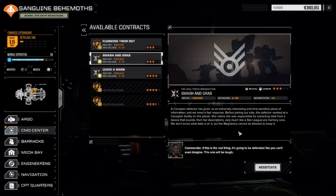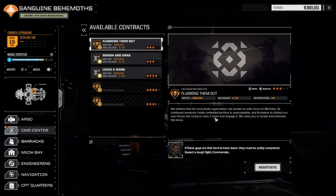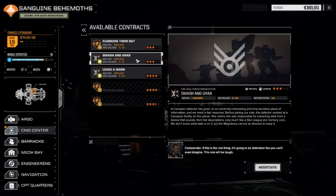First mission: a Canopian defector has given us extremely interesting and time-sensitive information. She worked at a Canopian facility and was responsible for extracting data from a device that sounds like a Star League-era memory core. The Magistracy cannot be allowed to keep it, and it's going to be defended heavily. I'm noticing salvage is at 522. Second mission: a local pirate organization has landed an elite lance on Mector — we need to locate and eliminate it. Both of these sound like they're going to be hard.